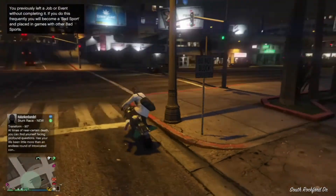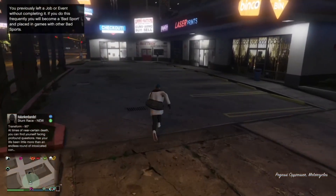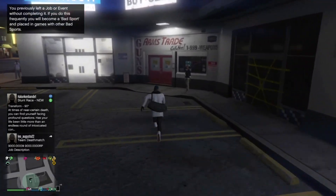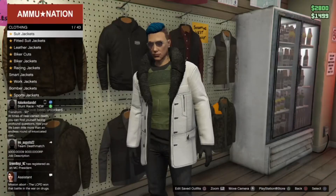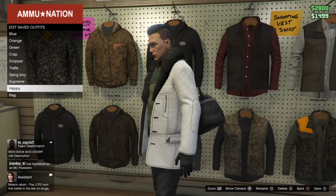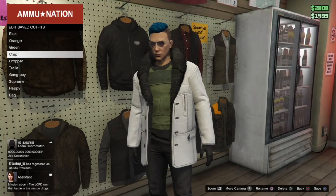Once you're loaded in, go right to the animation menu, go to any place where you can save the outfit. Go to bounce tops, then press square and you save the outfit like this. Just save it.